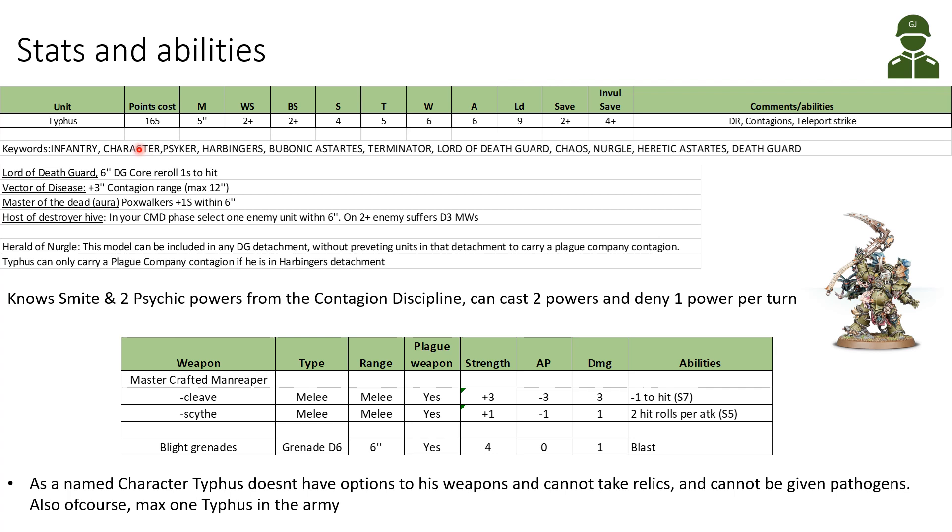On top of all this, he has the Lord of the Death Guard ability, which says that Death Guard Core units within 6 inches re-roll one hit roll. He is also a Vector of Disease, getting plus 3 inches to his Contagion range to a maximum of 12 inches, like a standard Lord of Contagion. He has the Master of the Dead aura: Poxwalkers within 6 inches of Typhus get plus 1 to their strength when doing melee attacks.